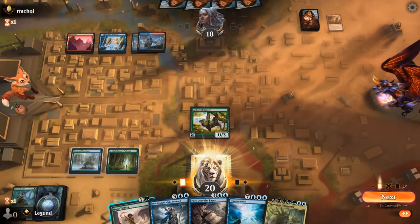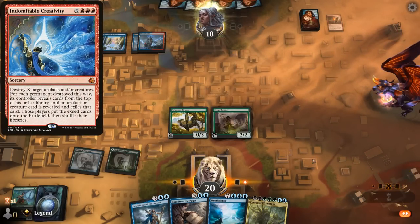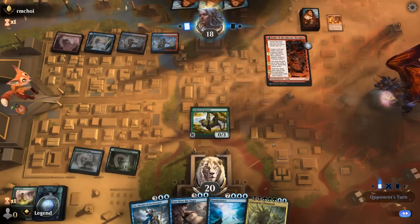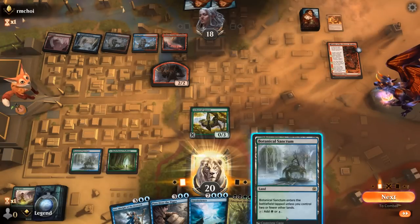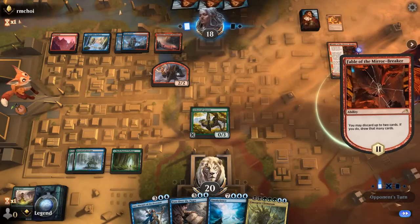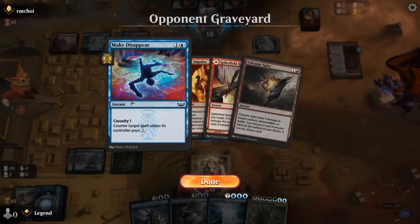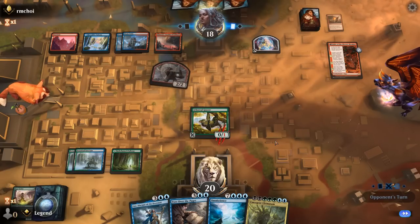Opponent's got four mana — likely to see a big Fable and then untap to potentially combo off with Creativity, putting in Xenagost and World Spine Worm. Another removal spell on Hope Tender instead. That's two creatures the stock Pioneer build doesn't run — which would dodge that interaction. Just a third land for now and pass. The Shaman has free reign to attack and make treasure. Against Classic Lotus Field the only relevant interaction would have been Make Disappear, which was pretty effective here — denying us Lotus Field in the first place.